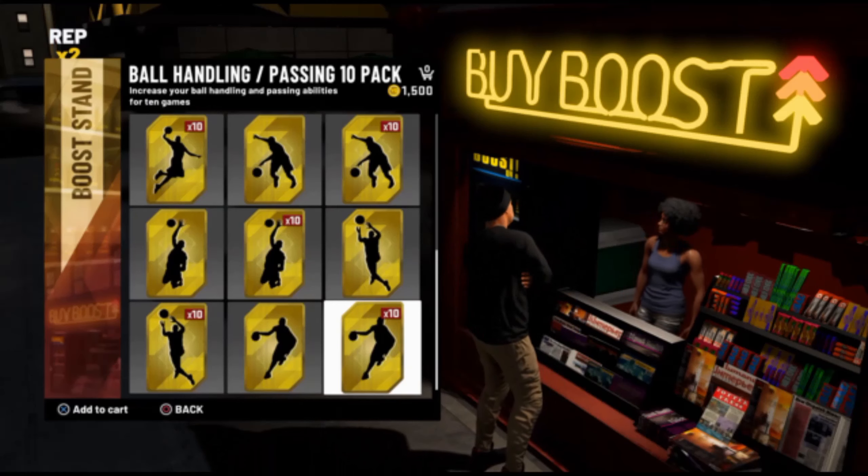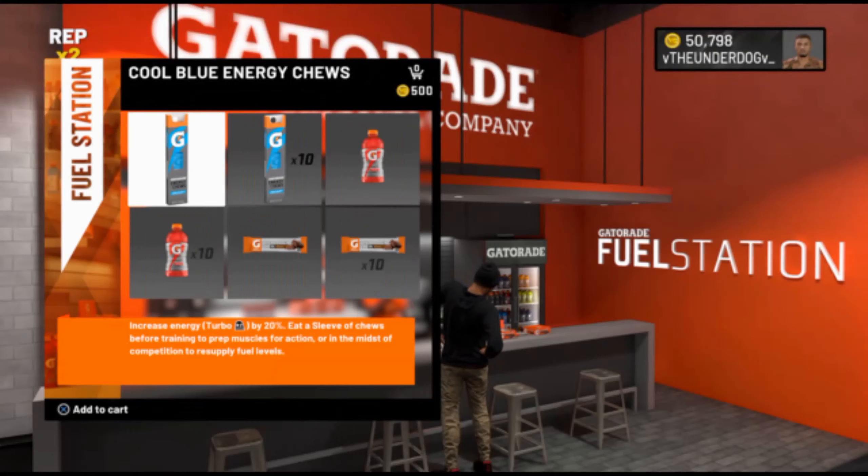The next badge is for my serious small forwards that actually want to create their own shot and make highlight reel plays. You're going to need Hall of Fame Space Creator. After patch 10, Space Creator is the wave — it's better than Ankle Breaker and Tight Handles. Space Creator is the new badge to break ankles and create space with hop steps. Even with only 77-78 ball handling, as you can see in my highlights, I break ankles easily.